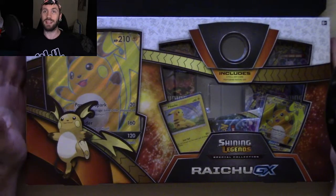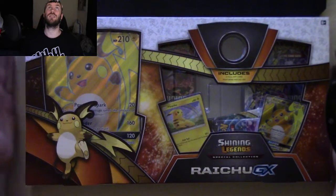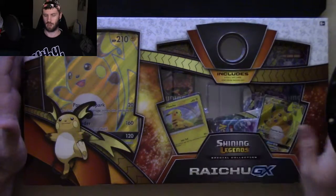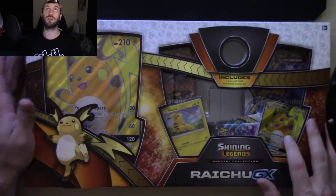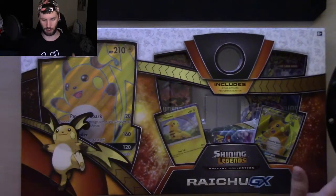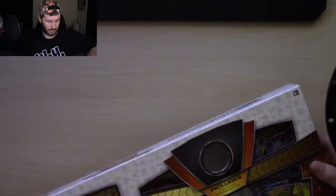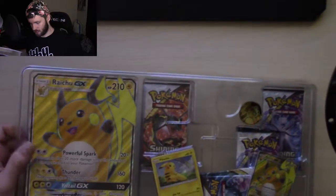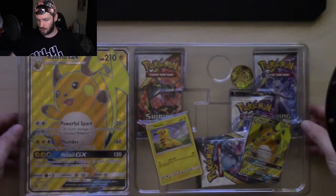I've been waiting to open up so much of this stuff and I'm so excited. This I got off of Amazon and as you can see it came a little dislodged in shipping, so I'm gonna pop this open and make sure the Raichu is okay - because this Raichu is actually kind of important. This is the Shining Legends Special Collection Raichu GX, and Shining Legends is my favorite Sun and Moon set to date.